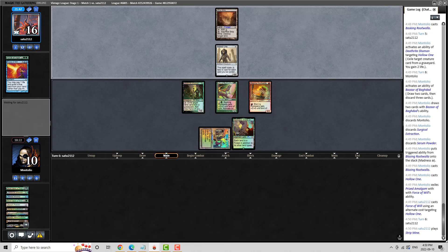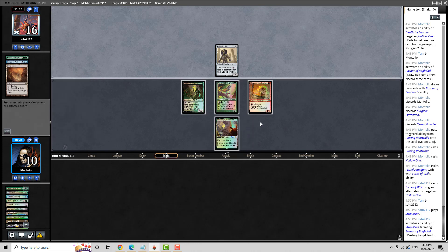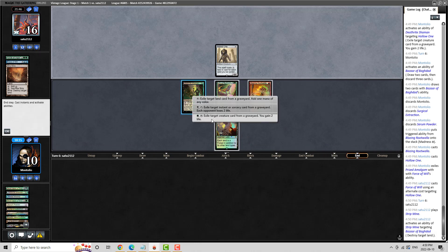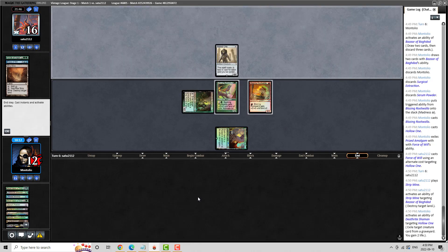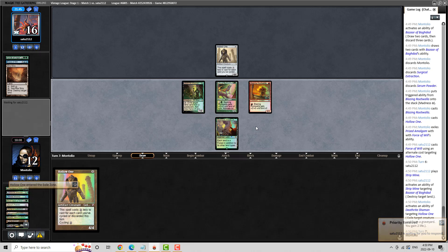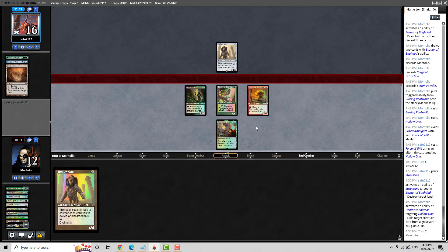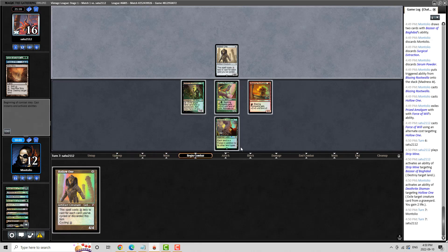Wow — they just rip a Strip Mine off the top, you stinker. I think we're going to continue to gain life while we can here. This deck does not have black mana in it outside of the Deathrite Shamans and Mox. My opponent's line is looking much better here at the moment for that Force of Will on my Hollow One. I think if I was able to drain them here continually every turn it would be a lot better, but...